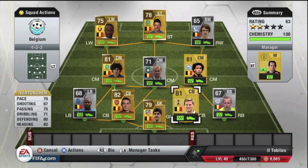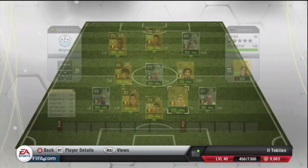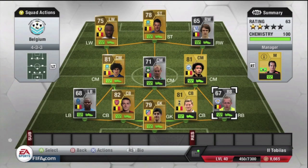Next up in the center back position we've got Vertonghen, from Tottenham — they nearly transferred him this season. He's 81 rated, and as he's a non-rare he does come in a lot cheaper at only 2,000 coins. He is 6'2", so he does have a good head on him when defending a corner. He's a pretty standard center back — there are no major faults and no major advantages. He's just a good solid center back to have in this squad.